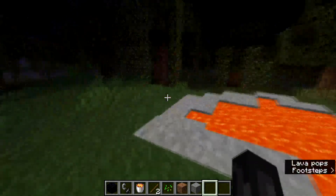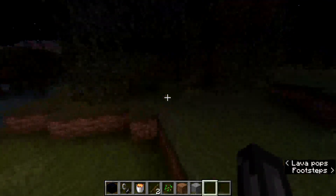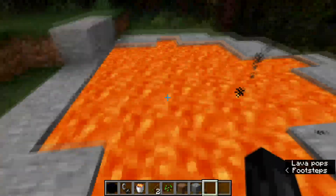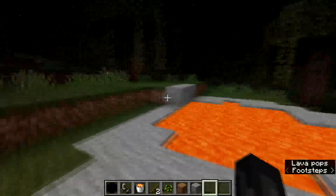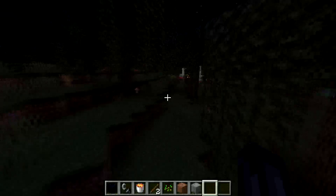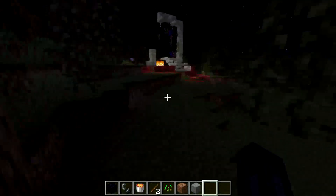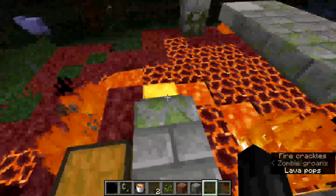Hello everyone and welcome back to my video tutorial. I will show you three places to get lava. The first place would be to find these lava poles that just randomly spawn in the world. The second place is if you find one of these ruined portals, you get bits of lava everywhere.